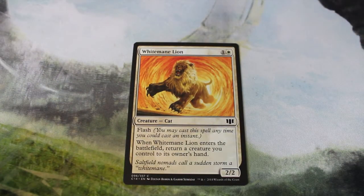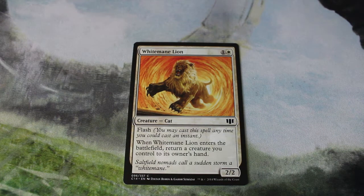White Mane Lion is probably the most efficient card in this deck. It's two mana for a 2/2 with flash. When it enters the battlefield, you return a creature you control to its owner's hand — you can return itself. With Oketra's Monument out, you can play it for one white as many times as you can afford and get that many tokens. Or you can return a creature that's being targeted by a removal spell. Either way, you just get more tokens. It's great to use on the end step if you have extra mana up.